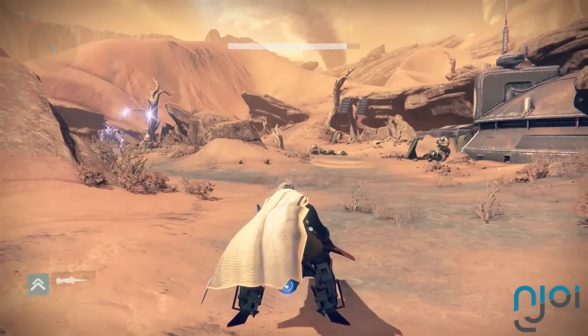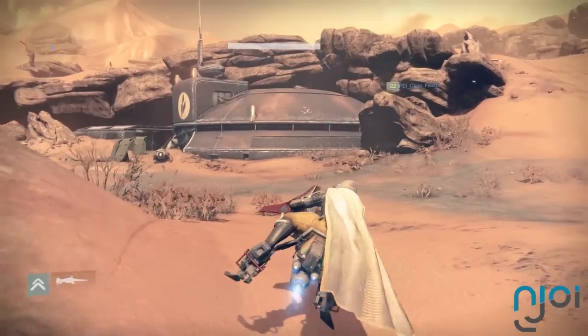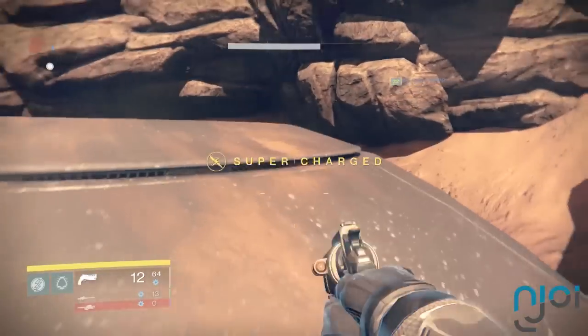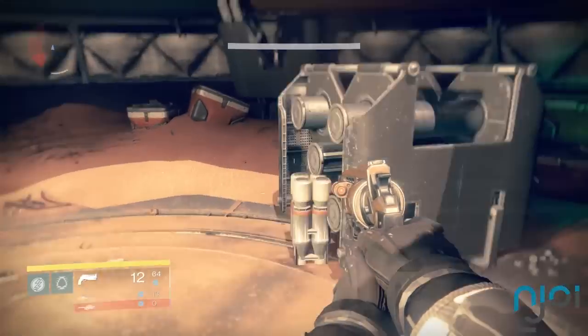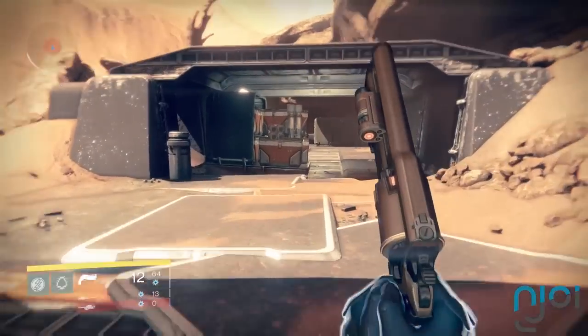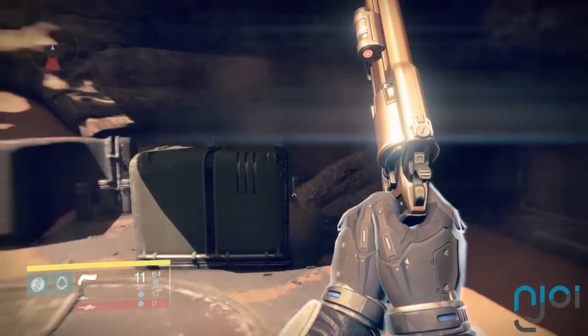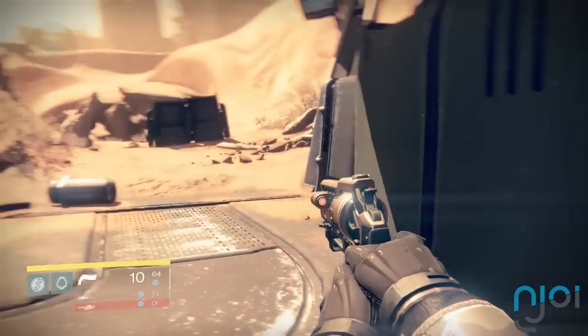Now step two, here's the route that I run and I'll keep my commentary to a minimum to keep you guys focused on what really matters here — the route itself. We're starting with a very well known run. This small little area here where you're going to tuck down into two different rooms and check for a couple chests, and then there's a Vex cave across the way. Pretty well known out there, but it's just not good enough. That was the second room you should check.